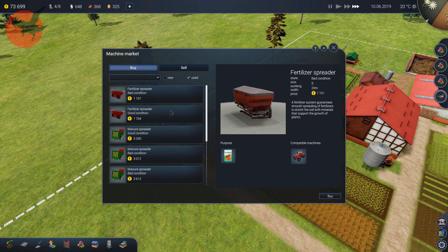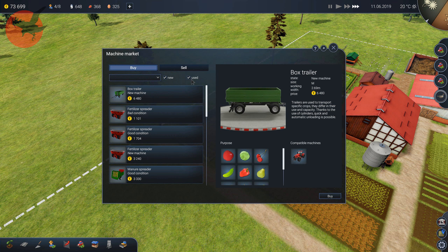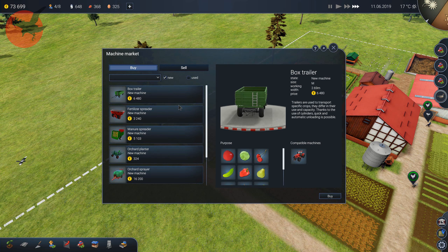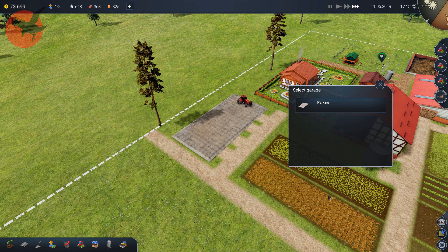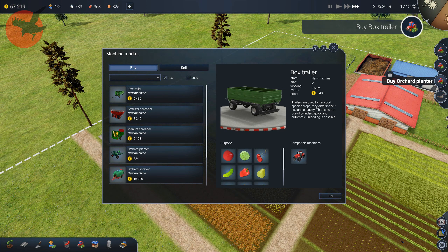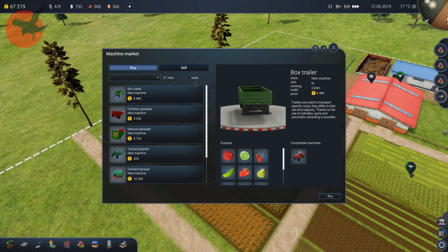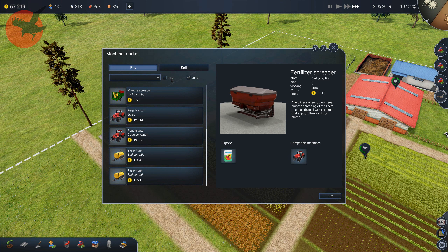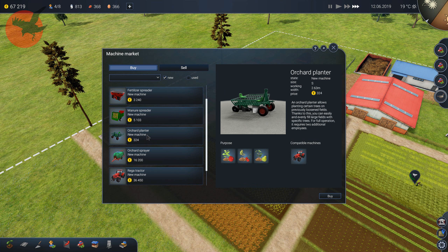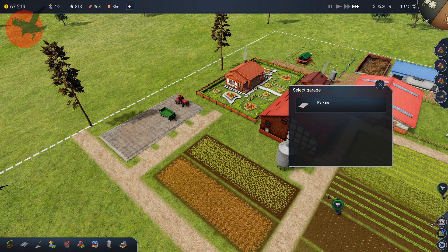There isn't any used box trailer, so let's see where the box trailer is. Well, I guess it's not that expensive. And what's the last thing — pocket planter? That wasn't one of the used ones. Let's go new — rare planter. Buy.